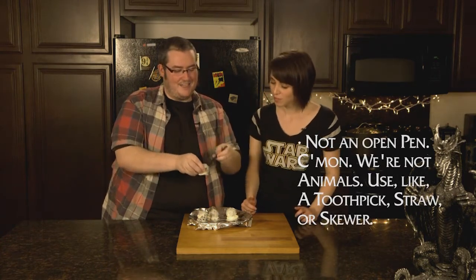We've stayed on target and pulled these things out of the fridge — they're nice and set. The last thing we need to do is make the hole for the Superlaser. Just take a pen, stick it in. Boom. That easy. All right. Nice. Ready to play? Yeah. Let's play.